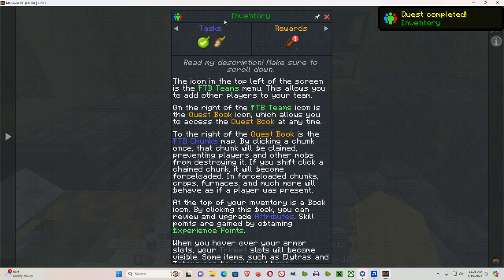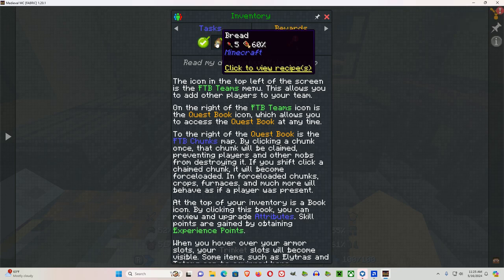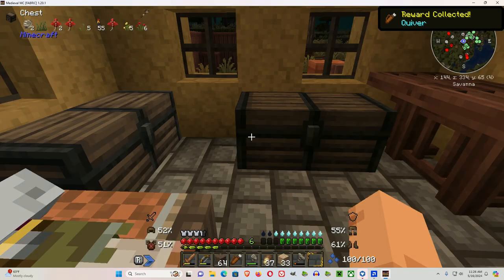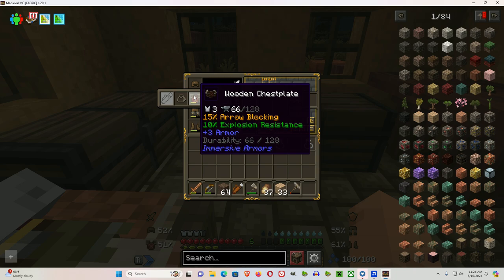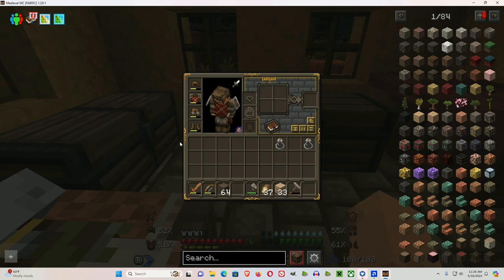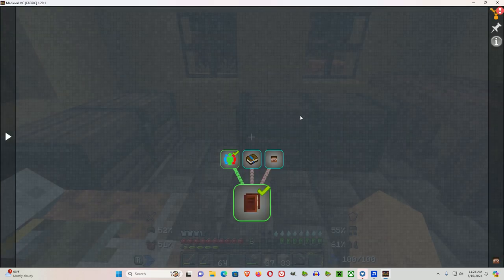Let's click the check mark to complete the quest. We get three wheat to make bread. Now let's click the quiver. In the inventory, it says equippable in the quiver trinket slot — so let's put it up here. It's in there now. We've finished the inventory quest.